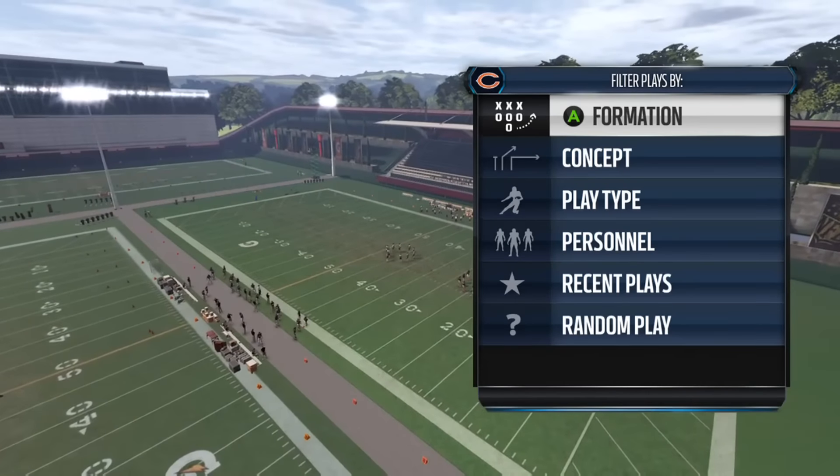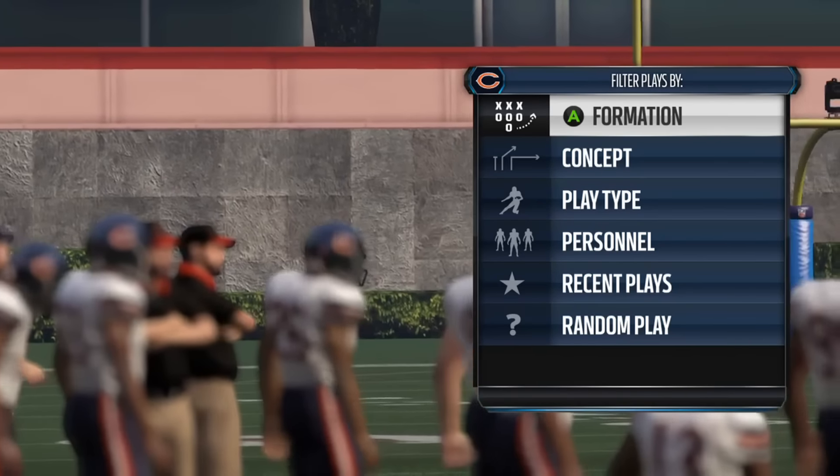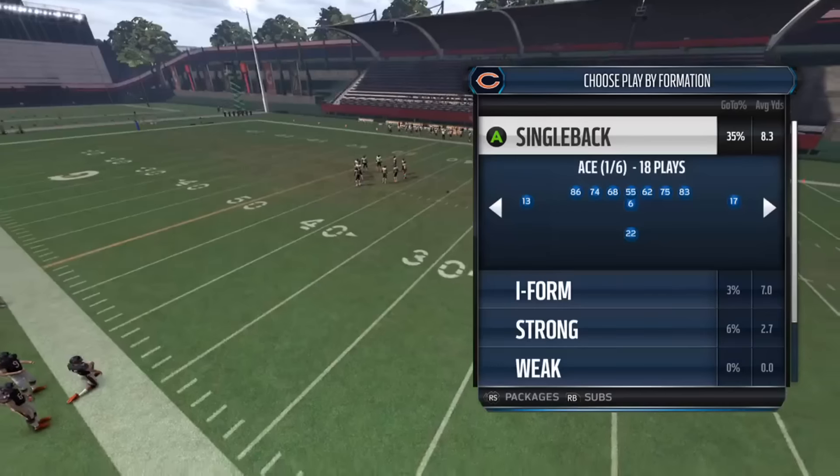What's good people? Dirty Draws here and today I got another one formation scheme for you, this time out of the Chicago Bears playbook. We're going to mess around with the single back ace formation.